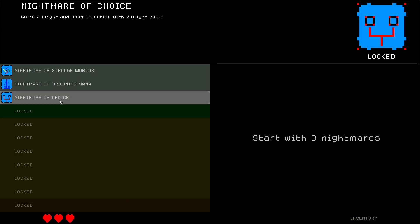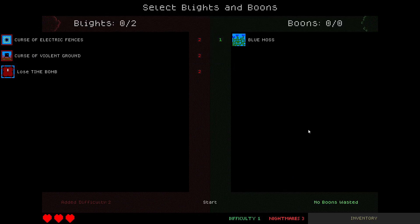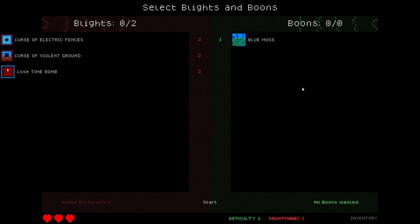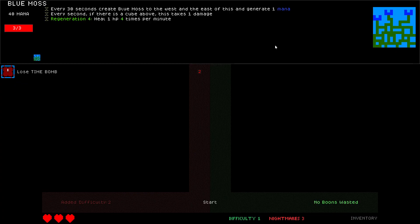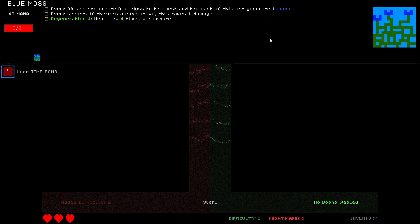We now have three Nightmares — let's go, I must have won last time. Start with three Nightmares boons. We could start with Blue Moss — every 30 seconds create a... I don't care about Blue Moss much. It costs 40 mana, takes a while to pay for itself. The fun thing is it replicates, but it doesn't really replicate — it creates a new fresh Blue Moss, not a copy of itself.